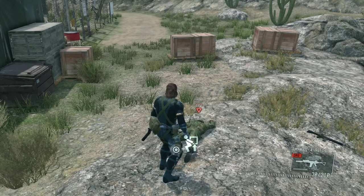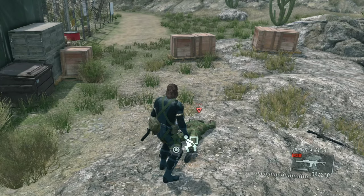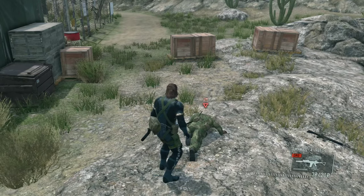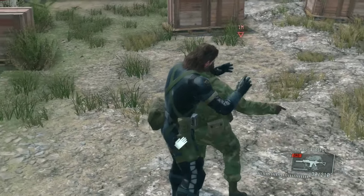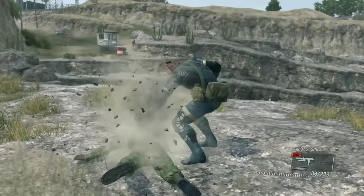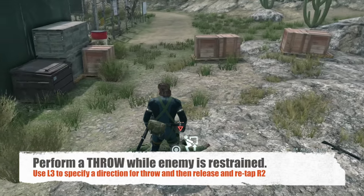I can wake him up again by kicking him one more time by pressing R2. This allows me to let somebody get up even after I tell them to get down. So: tell the person to get down, kick them once — they get knocked out. Kick them one more time and they get up, then you can quickly restrain them again. And that was a throw, by the way. You can do a forward throw, a back throw, or a side throw.